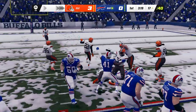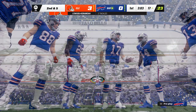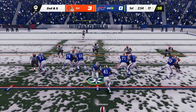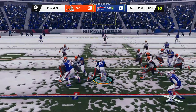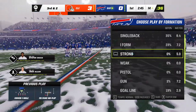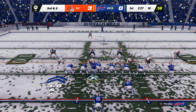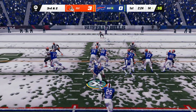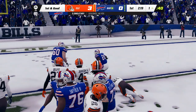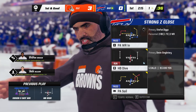Allen going to give this one to Singletary, and he'll get it down to the 17 — give him five on the carry, and it'll be second down. They pitch it out to Singletary, and he'll get about three as he's taken down at the 14-yard line. The snow coming down — I don't expect a lot of big plays to be broken. They'll try to run for this with Singletary, and he's brought down. 48 yards rushing now on eight carries for him so far.